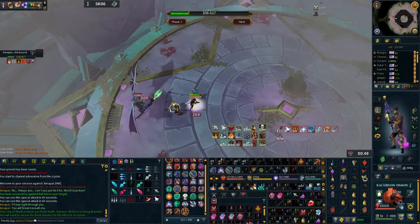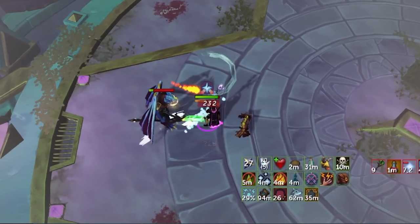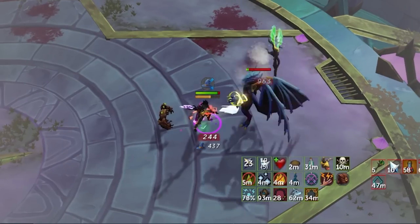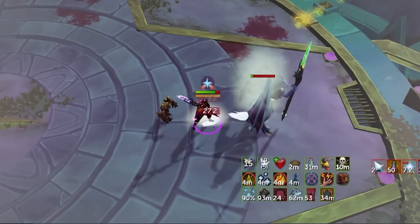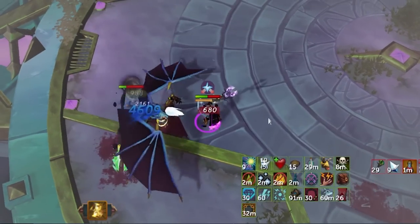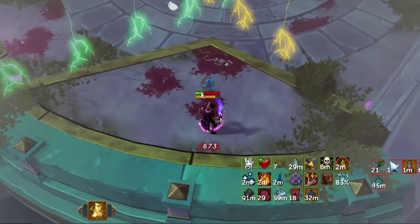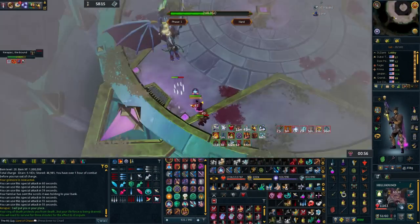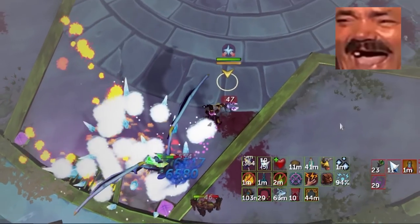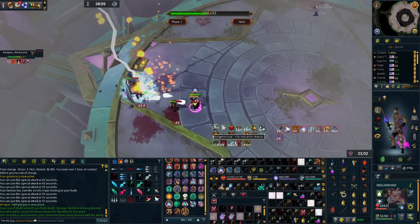Here's a clip of me tanking the normal damage at Hard Mode Kerapac with no reductions. As you can see, at the start it's barely even noticeable, and you can very easily make up for the damage taken just with some Soul Split. Towards the end of the 3-minute effect, the damage is a little more extreme, and at that point you may actually have to change up your rotation a little bit and play a little more defensive. And here's what it looks like in a magic tank setup — the damage taken is barely noticeable.